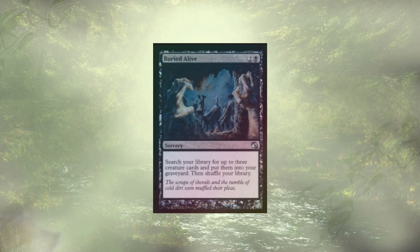Speaking of tutors, we have Buried Alive. It's going to let us look for up to 3 creature cards and put them into the graveyard, then shuffle. This is only going to trigger our commander once, but our ultimate combo happens to be 3 creatures — so this alone could get all of them in the bin. With a little setup to ensure we've already ventured 3 times, we'd see back the Radiant Solar and get easy ventures moving forward.